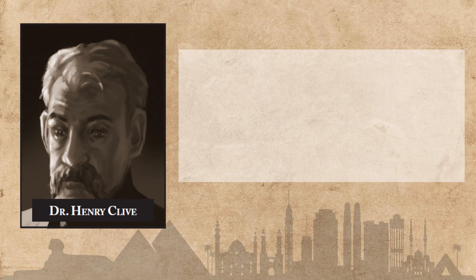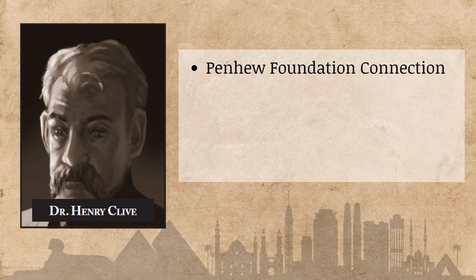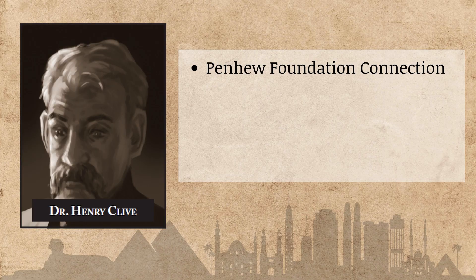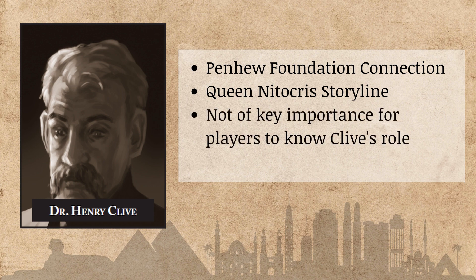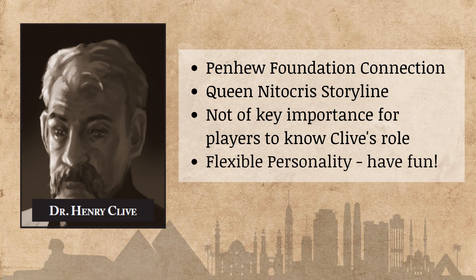Next is Dr. Henry Clive, who is on an expedition financed by the Penhue Foundation in England — and he is also a cultist. Since Clive is the leader of this expedition, he had a special means to find the mummy of Natakris in the pyramids they were excavating, and arranged for this mummy to be stolen. Your players may or may not be on to Clive. Either way, it doesn't matter too much. I thought Clive was pretty flexible in terms of personality, so think about what would be most fun to play.